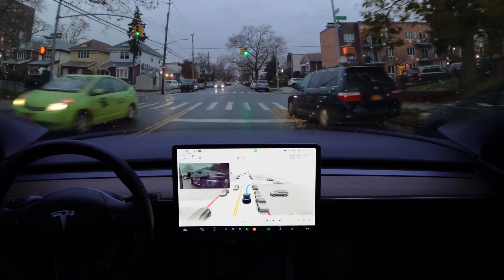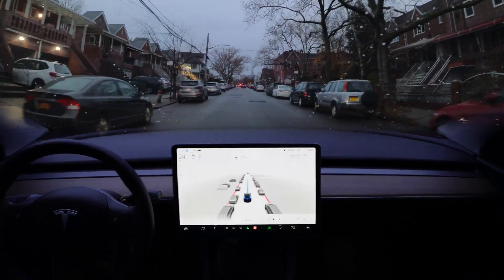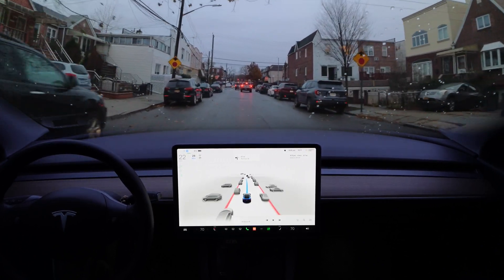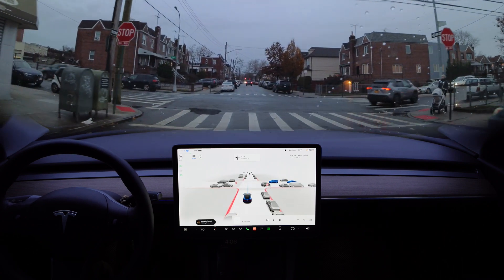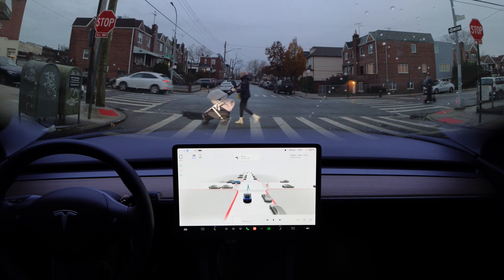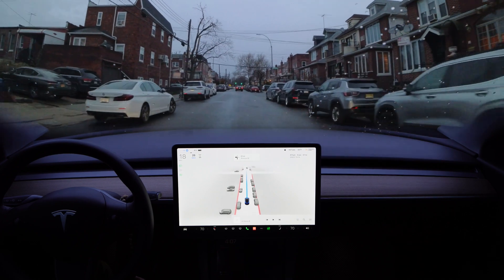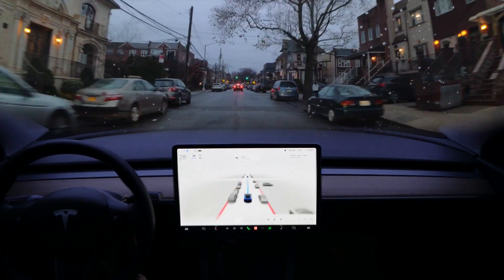All right, the beta is now going to turn right — very good, right turn, nice and easy. And in 0.2 miles the beta is going to turn left. Okay, it's a stop all-way — very good, the beta stopped. There's a pedestrian — yes, the beta sees the pedestrian, very good. The beta sees the pedestrian and now we can proceed. Okay, very nice.